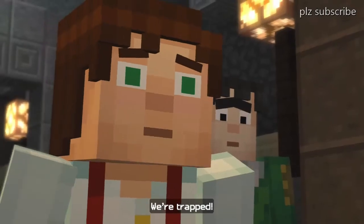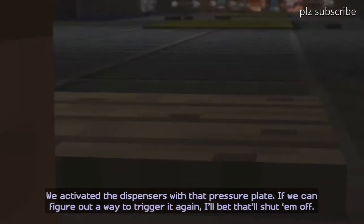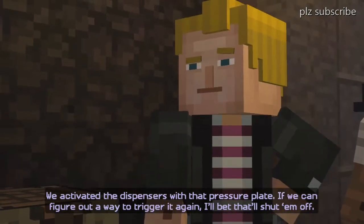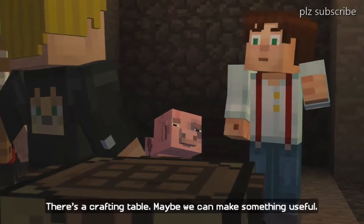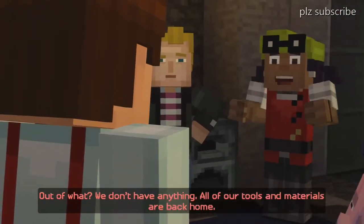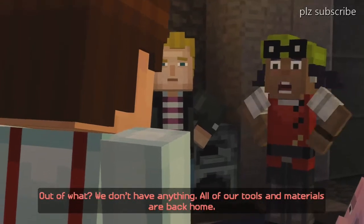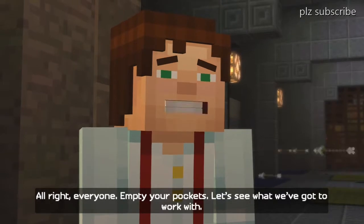We're trapped — we activated the dispensers with that pressure plate. More buttons to figure out a way to trigger it again. I bet that'll shut them off. Maybe there's a crafting table, maybe we can make something useful. We don't have anything — all our tools and materials are back home. All right everyone, empty your pockets, let's see what we've got to work with.